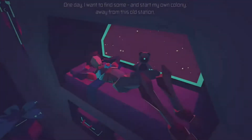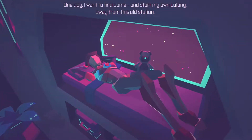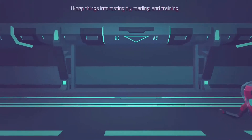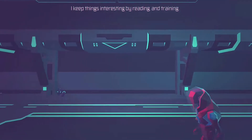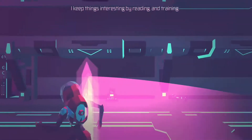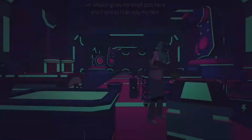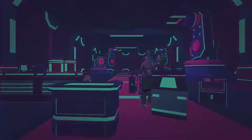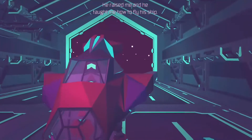That's sad. One day I want to find some and start my own colony away from this old station. I keep things interesting by reading and training. I like the animation. Mr. Mason gives me small jobs here and there so I can pay my rent. He raised me, and he taught me how to fly a ship.